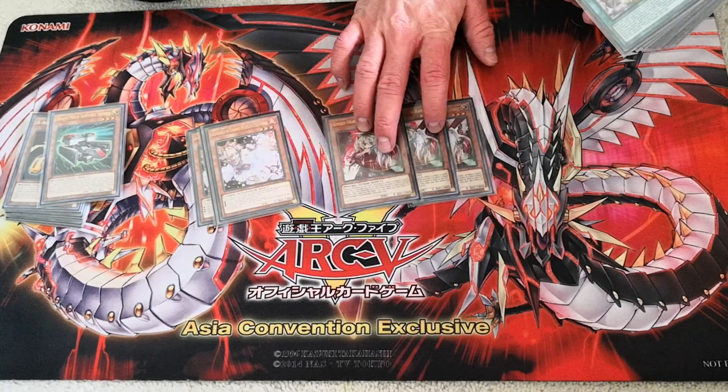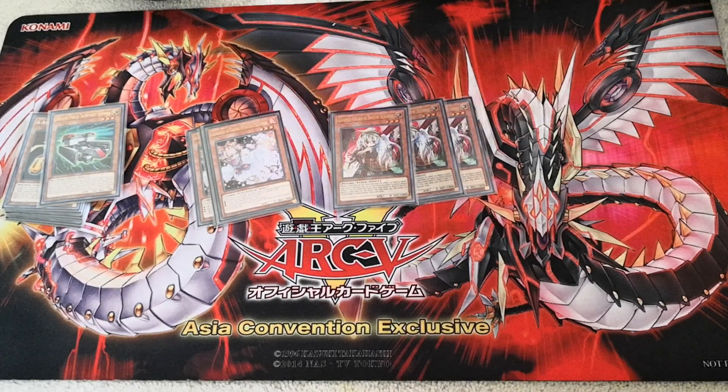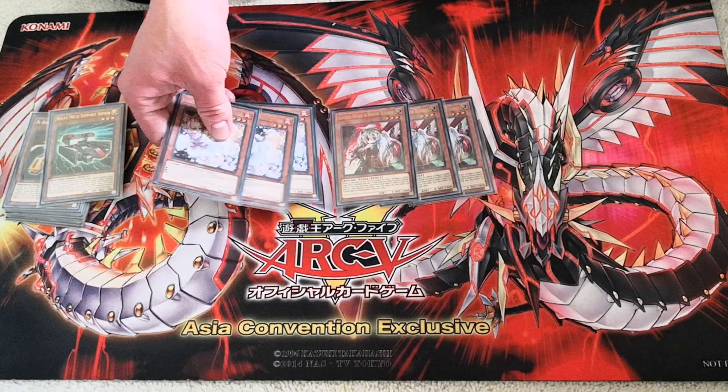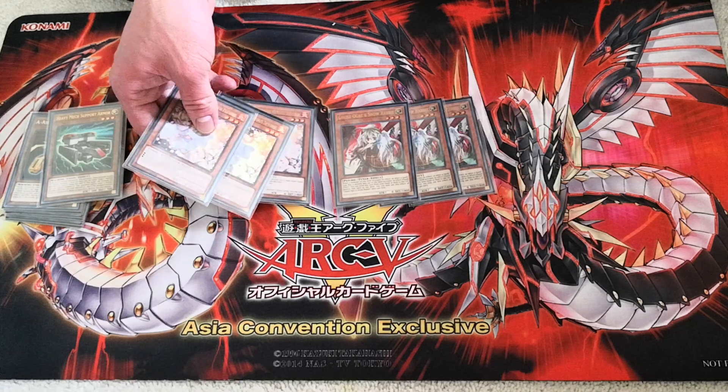I also still run three Ghost Ogre. It's a secondary hand trap and it's hard to compare to Ash Blossom because they do different things. Ash Blossom negates searching effects while Ghost Ogre destroys cards on the activation of their effects but does not stop the resolution. I run both because they complement each other.